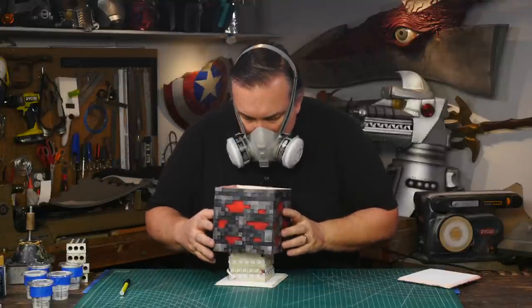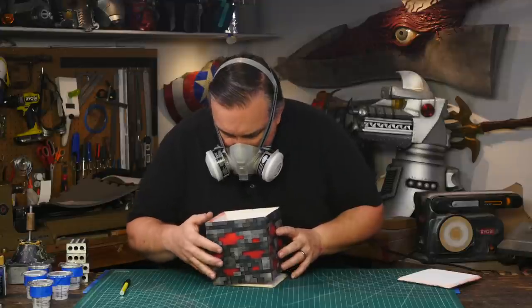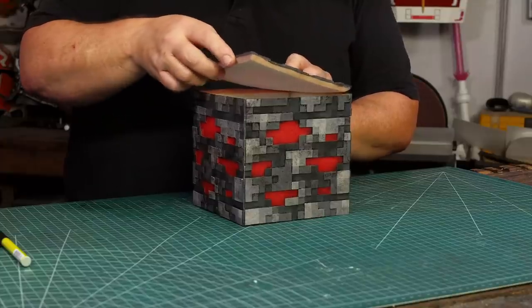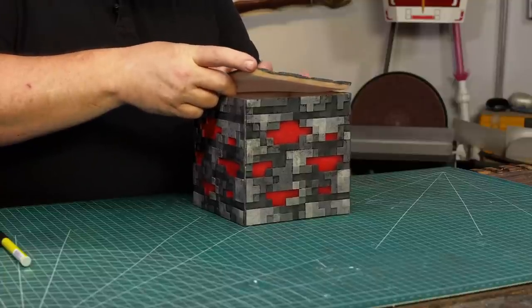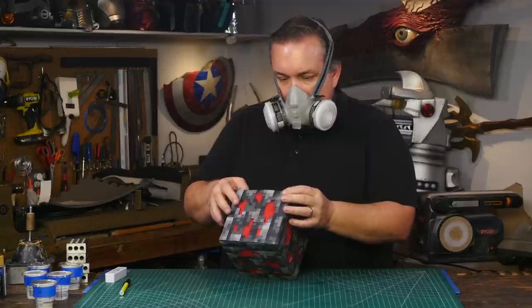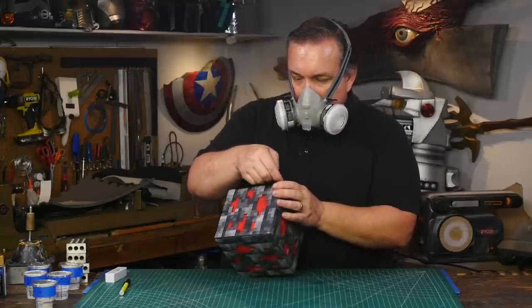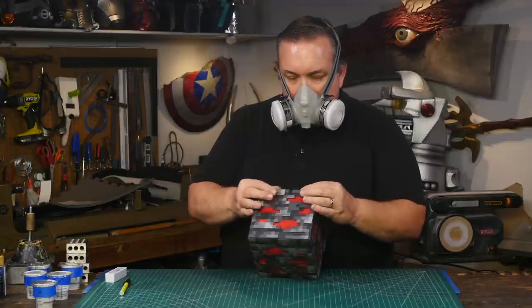I glue the sides to the bottom next - I can see inside and press against the foam core without wrinkling it. But the top just gets glued on; I have to get the corners correct, sharp, and 90 degrees. I understand that I'm basically building a highly decorated box, but it's still fun to see this all come together.